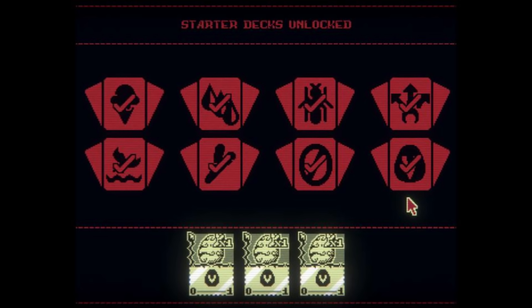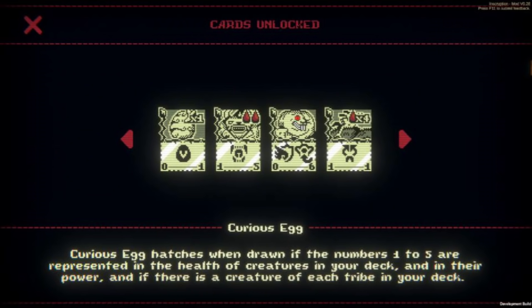We'll have a separate video on that. The Curious Egg costs 1 bone, has 0 attack, and 1 health, and a brand new sigil called Finical Hatchling. The Finical Hatchling sigil reads exactly as the description of Curious Egg on the unlock page, which says that the card will hatch when drawn if the numbers 1 to 5 are represented in the health of the creatures in your deck, and in their power.